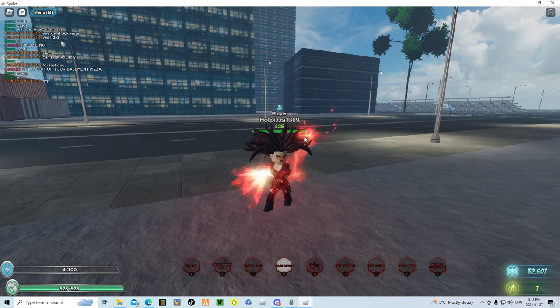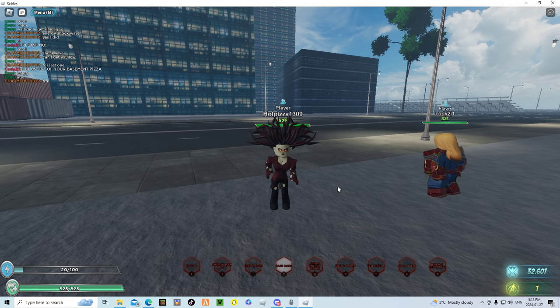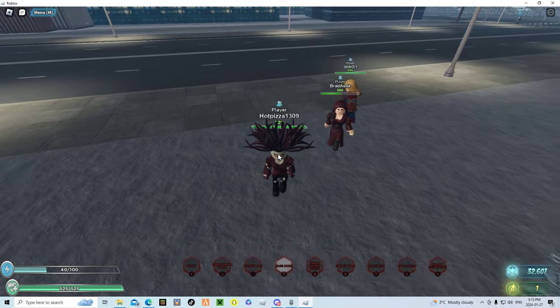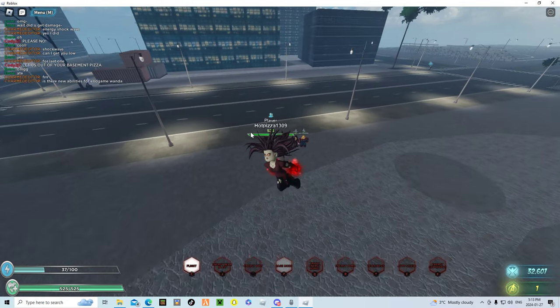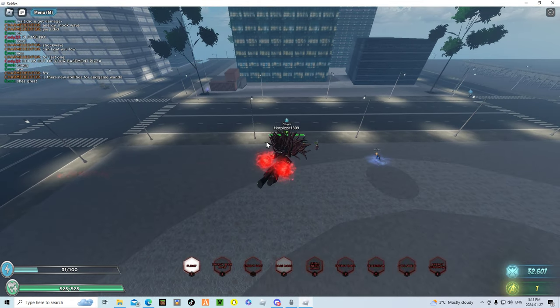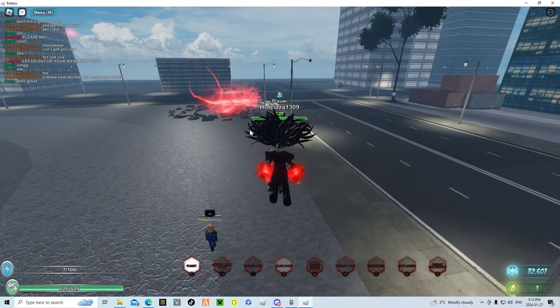The next keybind ability is her Flight. You click it once and you can fly. You can also use your Triple Energy Bombs while flying as well.